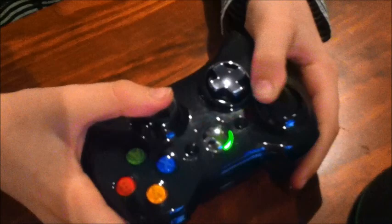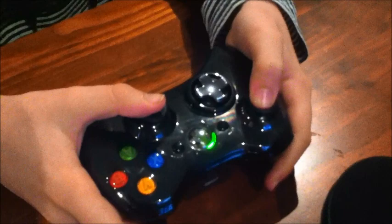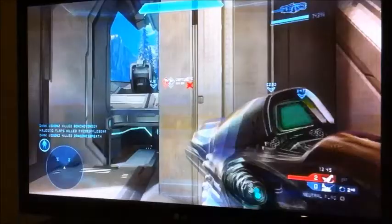You just use this button right here, it allows your player to move. And if you hold it down like a vehicle, you press it in and move — it allows you to sprint. See? I'm sprinting. And then this allows you to go backwards. Sprinting right here. And this button right here allows you to move your head.